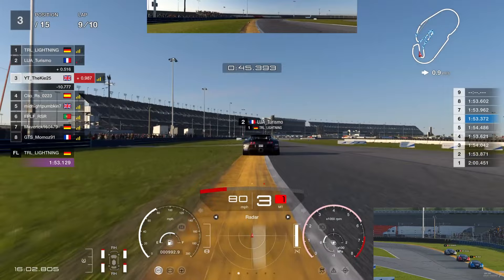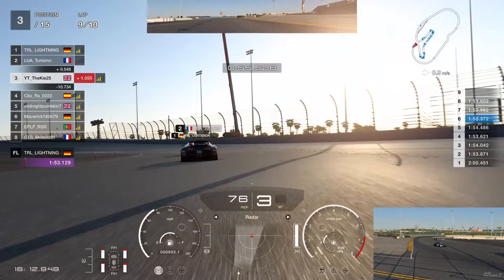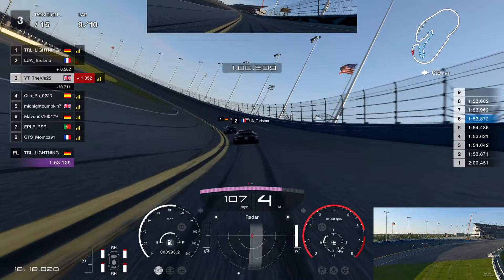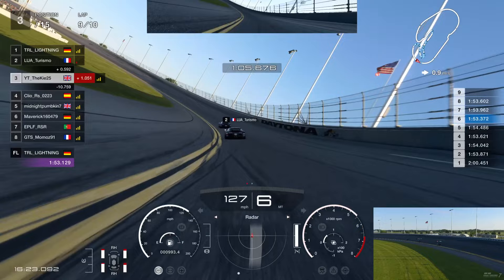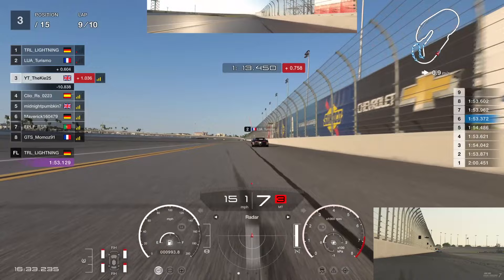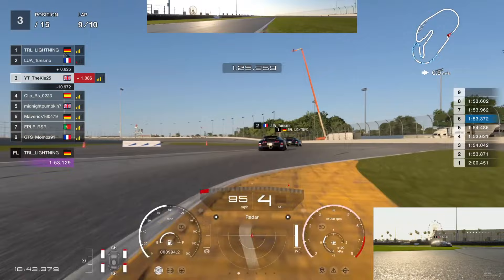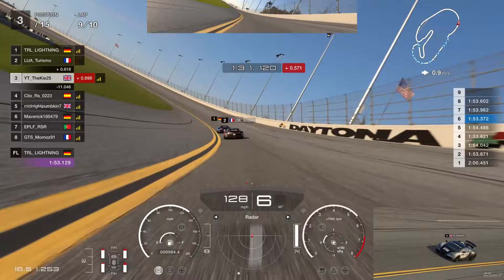Although we've dropped back to about four tenths, we should be able to get back into the battle for the win. Getting a good exit, upshifting to third gear early, then into the braking zone getting the car rotating into the curb and on the throttle as early as possible. Using the curb for rotation onto the throttle early - let's see if we can pull back with the slipstream. Mick has pulled a gap to one second ahead of us, half a second ahead of P2, but with slipstream we should be back in contention on the final lap.